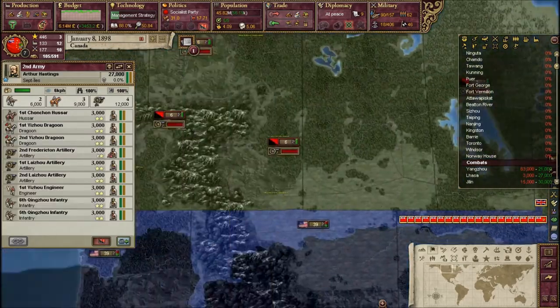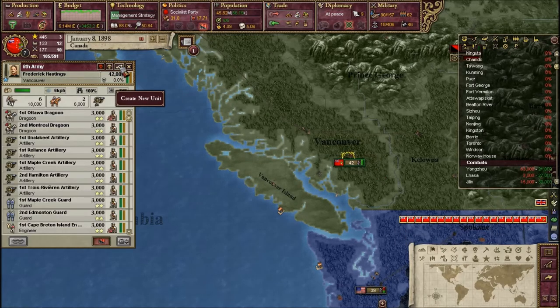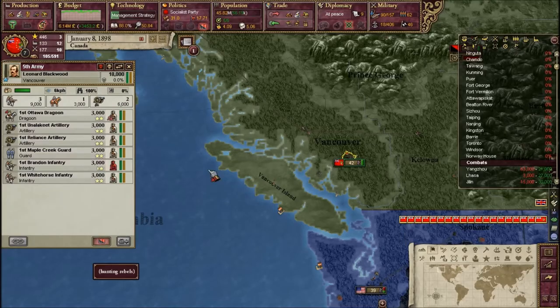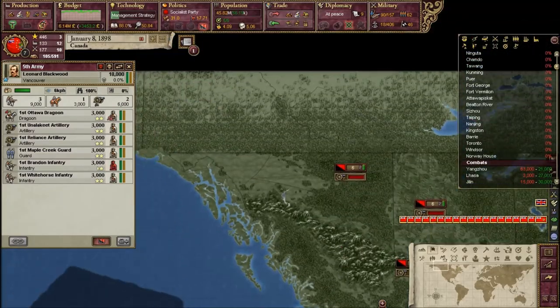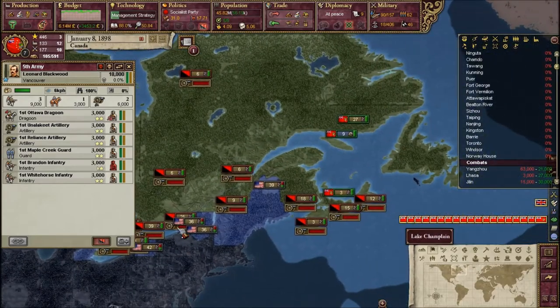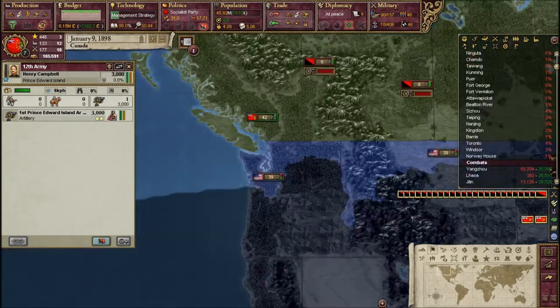The armies have finally arrived - let me group them up and divide them. Now we've got two armies. This should be able to handle things - it doesn't seem like there's too much we couldn't handle. Let's see how that goes over the next coming months.